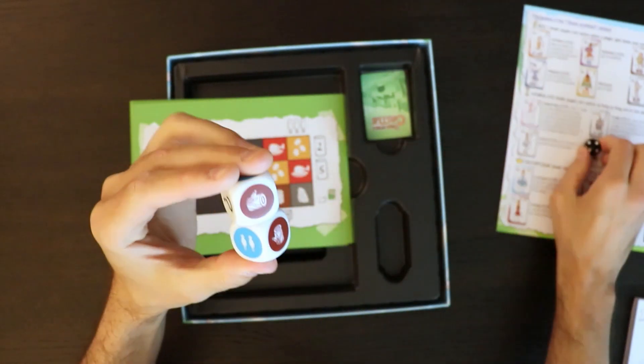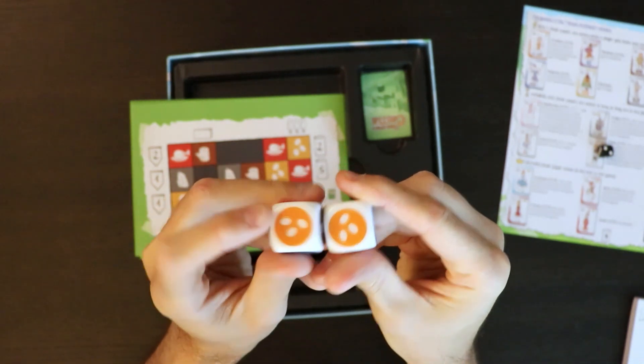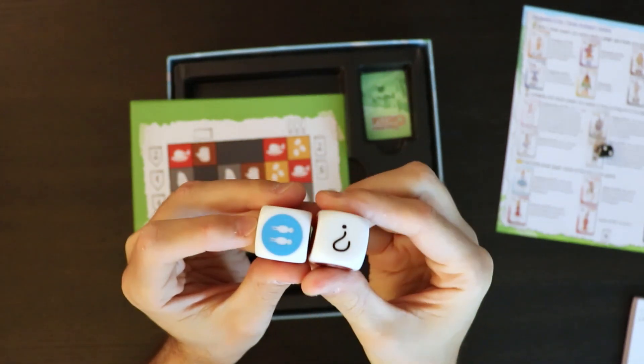What these resource dice do is give you different things. They give you wood, they give you a rock, they give you food, they give you coins, they give you people, and then they give you a wild.